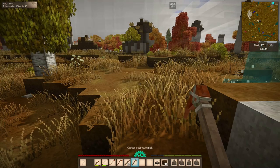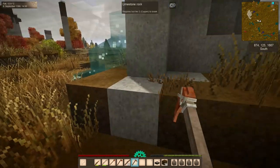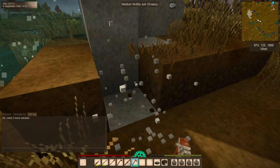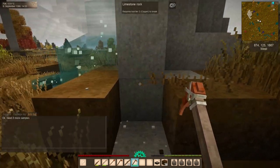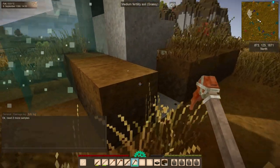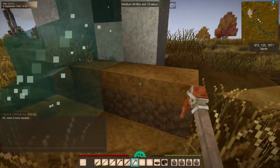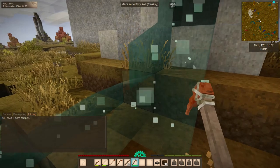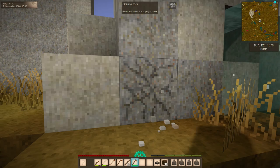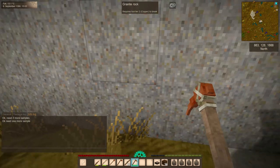You start with density search mode — this gets you information on what ores may be in the area. We're going to break this limestone rock with it. You'll get a message saying you need two more samples. You then have to go at least four but no more than 16 blocks away and break a second block, then repeat for a third sample.